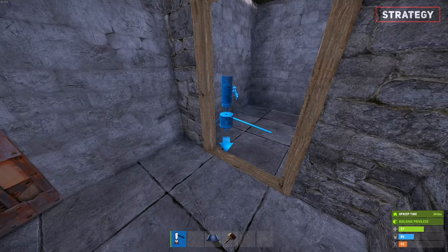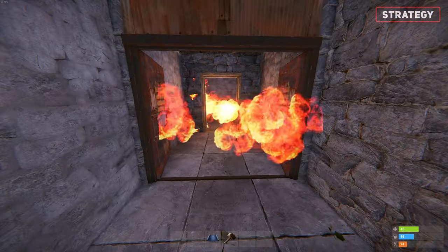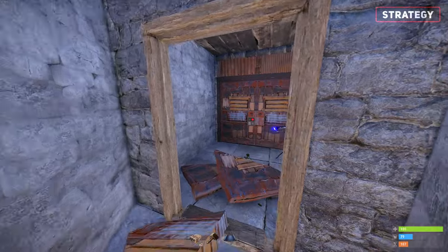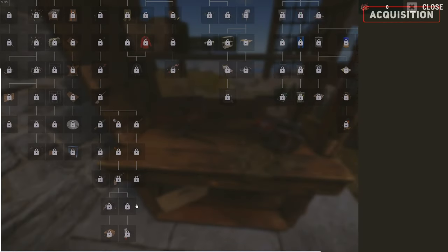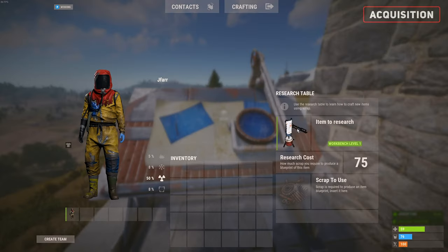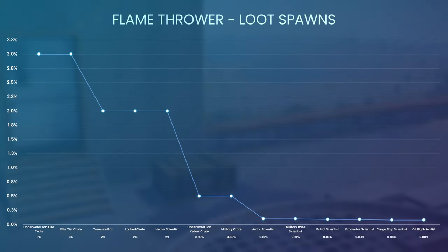For the best strategies for placement, put flame turrets in vital walkways that will slow down enemies if they attempt to get past. Raiding a base is all about speed towards the tool cupboard. The longer it takes, the higher the chances the raiders will be killed by nearby players or the base owners. The flame turret is crafted at a level 1 workbench, costing a total of 735 scrap for the tech tree, however can be directly researched for 75 scrap. You can purchase this device from the outpost shop costing 250 scrap, and can find it within these loot containers.